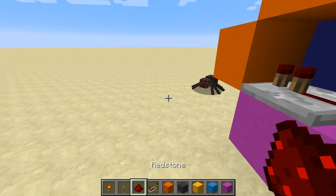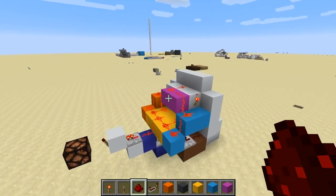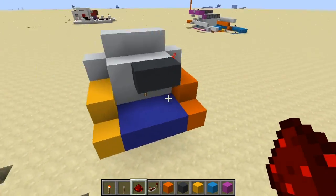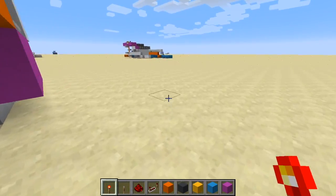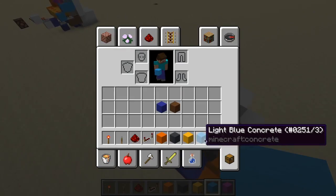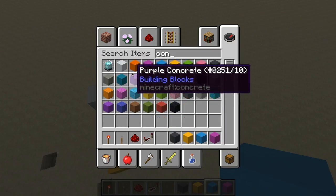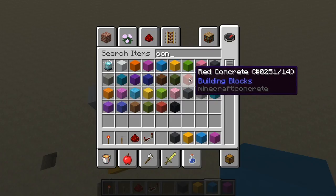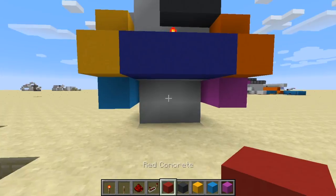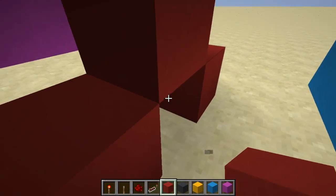I'm going to use red for this one. As you can see, you have almost exactly the same except for different colors. At the bottom you're going to have to do this — I might be missing out on a block actually. I'll use red so you can use anything else you want, and then place it off like this.